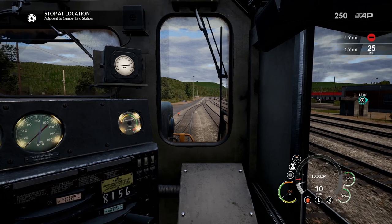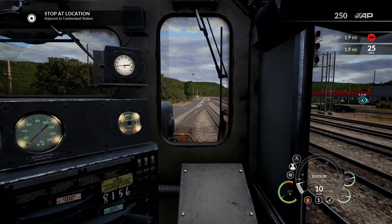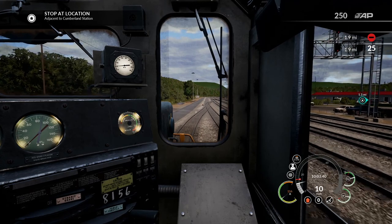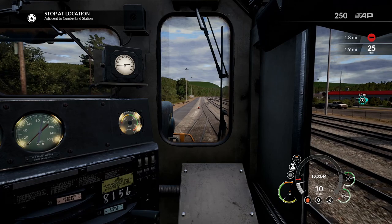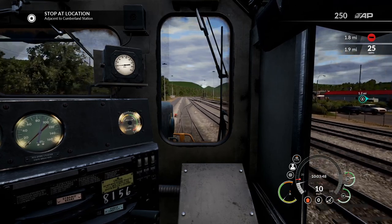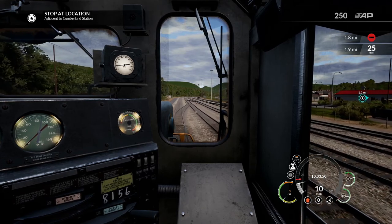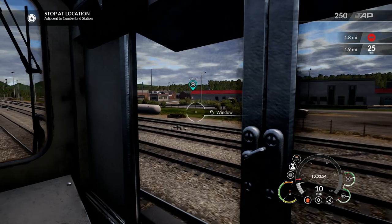I think we're okay to move here. I'm kind of concerned about the crossovers — I don't want to derail this on my first day. Probably not the best way to go. But we are going to take it nice and easy, make our way over, wait for the other train, and then go from there.